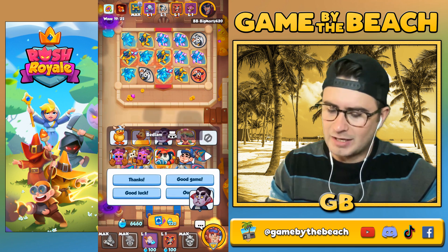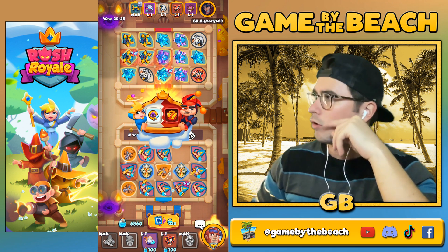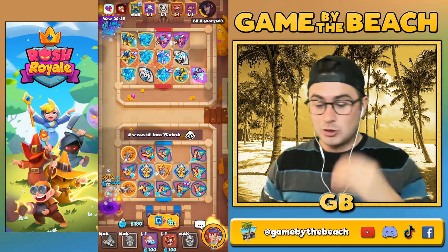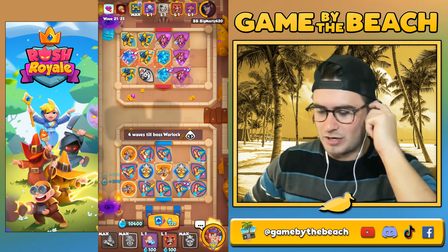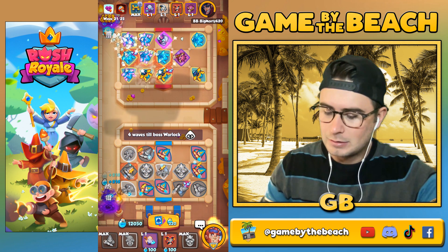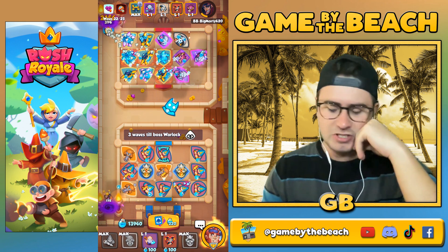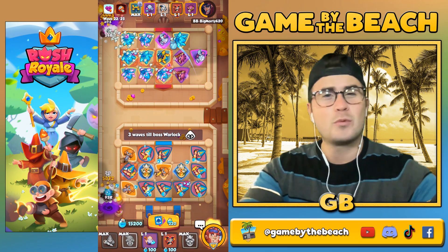We're also rocking a trainer just to help take out bedlam. I haven't used my trainer one time and it doesn't look like we'll need to. We've got a rank four on a knight statue — it's only rank one knight statue but that's fine. Only three waves to go. I love how many items we're getting.